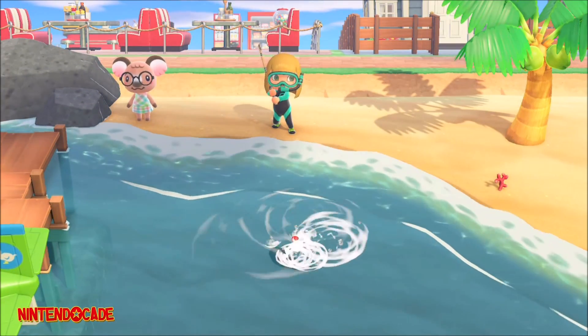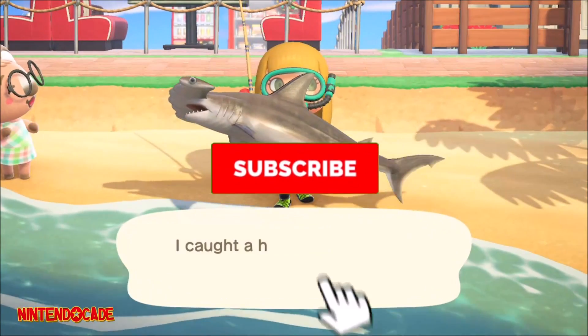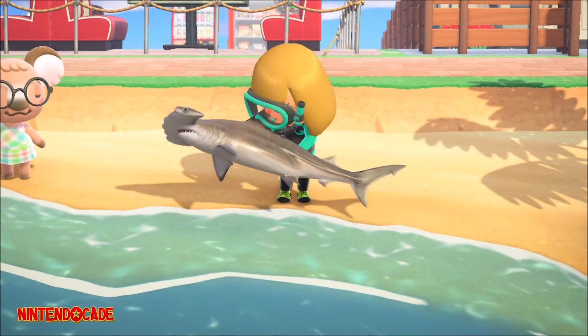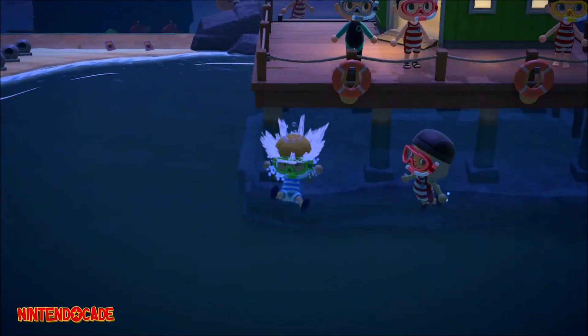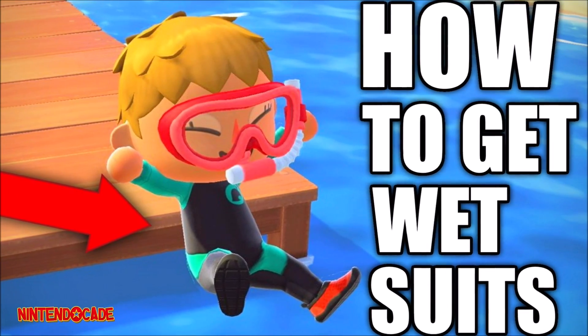If you found this episode to be helpful, I would appreciate a thumbs up. Also consider subscribing for more helpful Animal Crossing New Horizons guides like this coming your way. You will need to have access to any wetsuit as a prerequisite to swim in the ocean. If you're not sure how to obtain one, a detailed guide on how to do so will be available in the description.